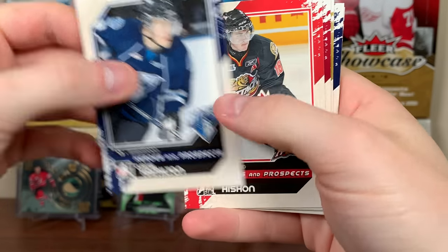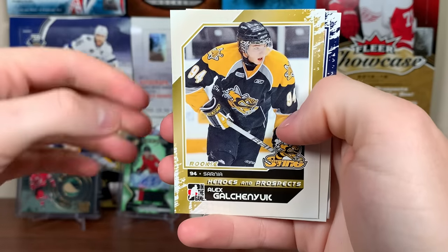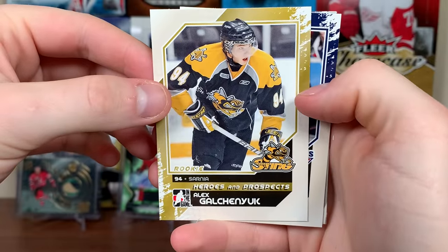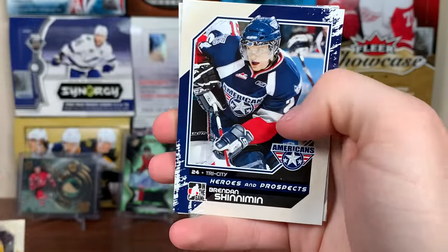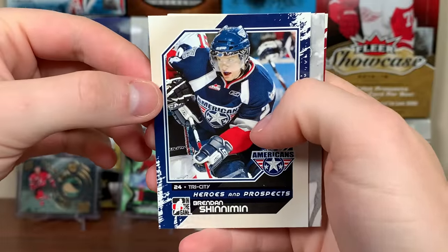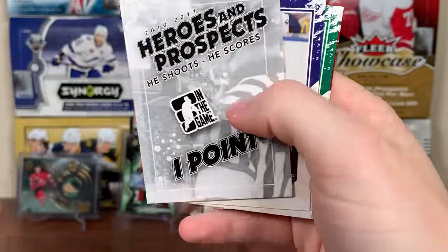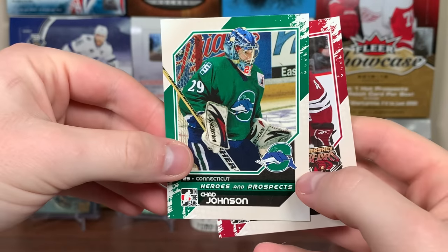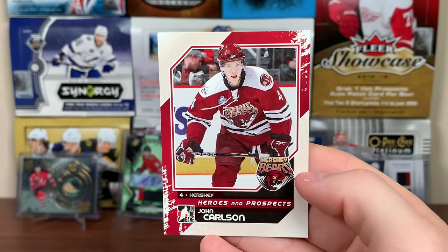Final pack of the first stack. There's Curtis Hamilton. Joey Hishin. David Musil. Alex Galchenyuk on the Sarnia Sting — third overall in 2012. He's been bouncing around, now he's on Minnesota. Brendan Shinnaman — I believe he played on Phoenix or Arizona at one point. He Shoots He Scores. There's Thomas Hickey. Chad Johnson on Connecticut. And John Carlson on the Hershey Bears.